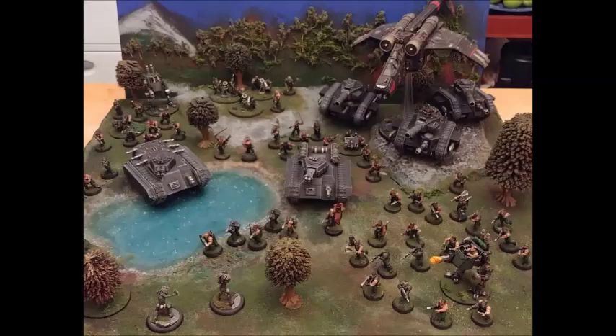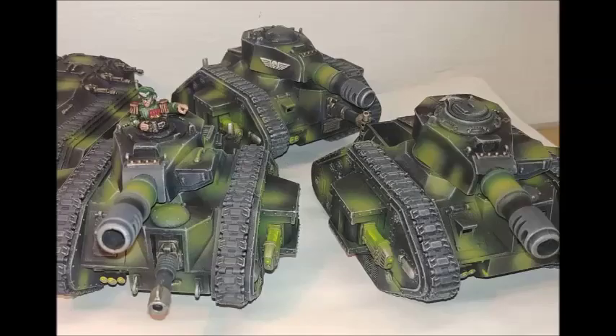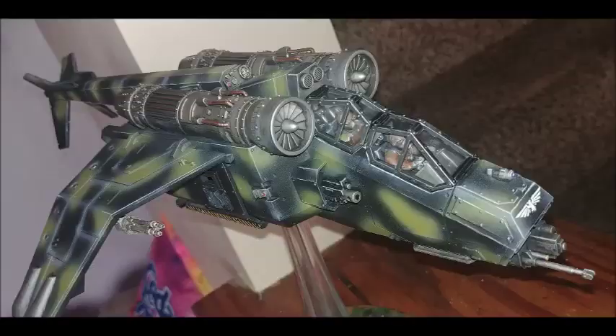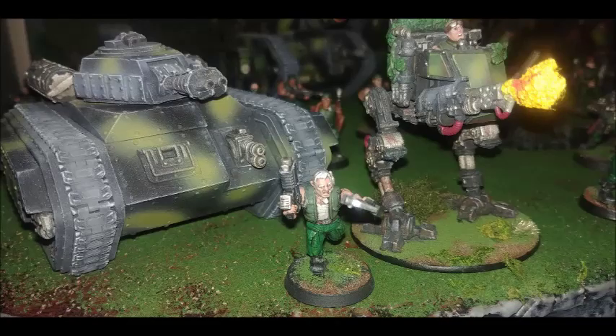Catachans do have a unique regimental order which is Burn Them Out. Hacking their way through countless tangled death worlds has made the jungle fighters experts at flushing out foes with burning Promethium — as we've said, their favourite weapon is flamers. You can re-roll the dice when determining the number of attacks the ordered unit can make with flamers and heavy flamers until the end of the phase. In addition, units targeted by models from the ordered unit with these weapons do not gain any bonus to their saving throws for being in cover this phase.